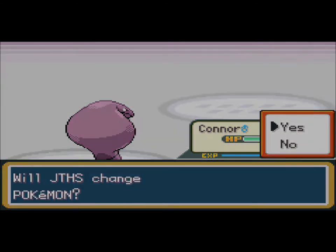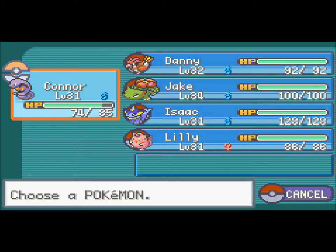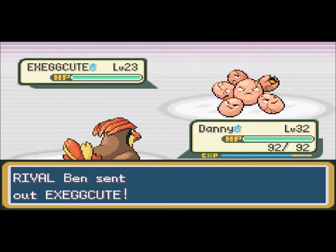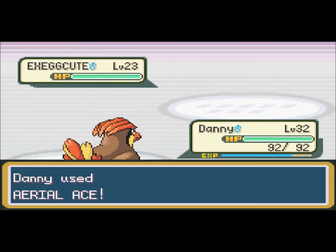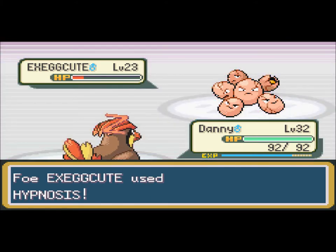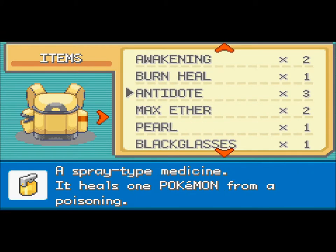Alright, anyways, Exeggcute is next. Well then. Uh, wow, what the heck. I was trying to figure out who I should use, but duh, I'm gonna use Pidgeotto. You think I'm stupid? Come on, man. Exeggcute — that's a stupid Pokemon. Like, seriously, it's freaking eggs. How is it a grass type? That doesn't make sense. Shouldn't it be food type? Anyway, yeah, you put me to sleep. I don't care, because I'm gonna wake myself up.